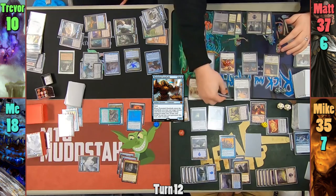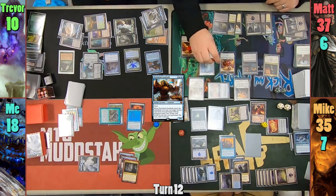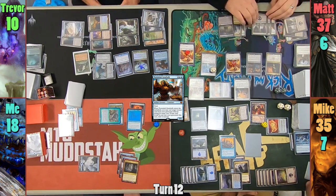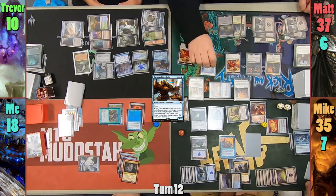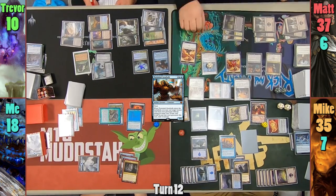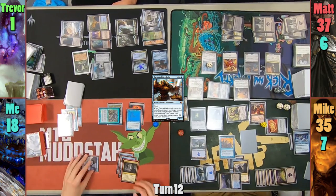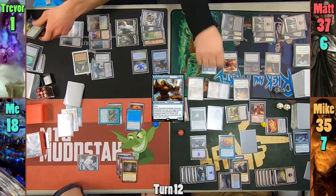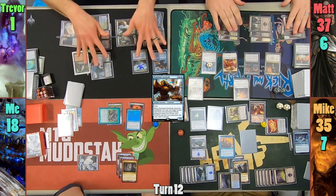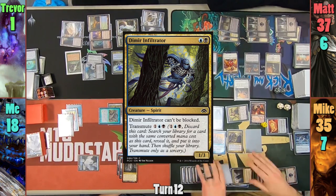Matt sacrifices another Angel to the Yeheni with the Torrential Gearhulk on the stack, and the Drover gets two more counters with the token dying. Matt activates the Drover to make two Spirit tokens, who become two more Angels. They come into play, putting two more untapped triggers on the Blasting Station. Matt is able to do this a few more times — sacking Angels to put counters on the Drover, making Spirits who become Angels, untapping the Station to tap the Station to deal a bunch of damage and kill Jin. He goes through this cycle several more times and basically puts Trevor to 1. The Gearhulk resolves, and Trevor flashes back Krosan Grip to blow up the Blasting Station.